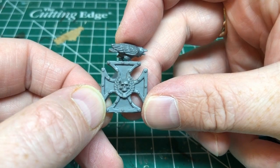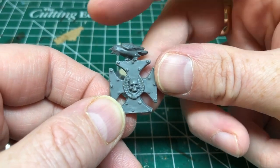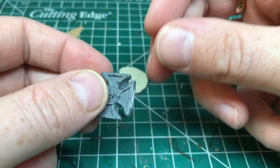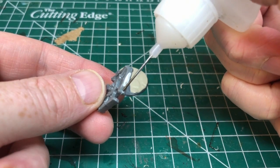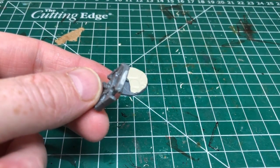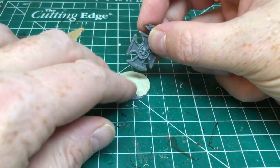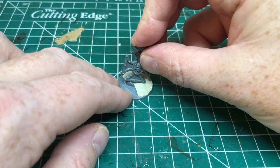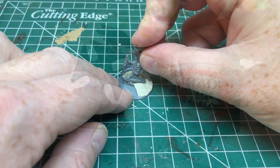Here is our element from the Sigmarite Mausoleum — a cross with a little bird perched on top, which is perfect for what I want. I want this to look like a toppled gravestone or a sign that's fallen down from a building and got stuck in the mud. So I'm going to glue it into place with one end sitting up on that little piece of sprue, so it's at a bit of a dutch angle, because I think that's going to look a little bit nicer than having it straight.